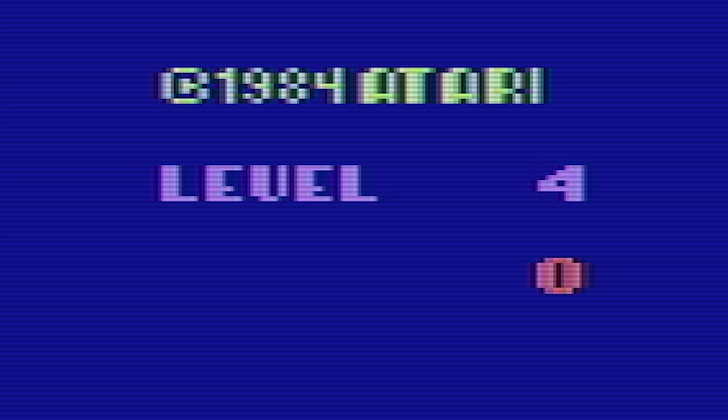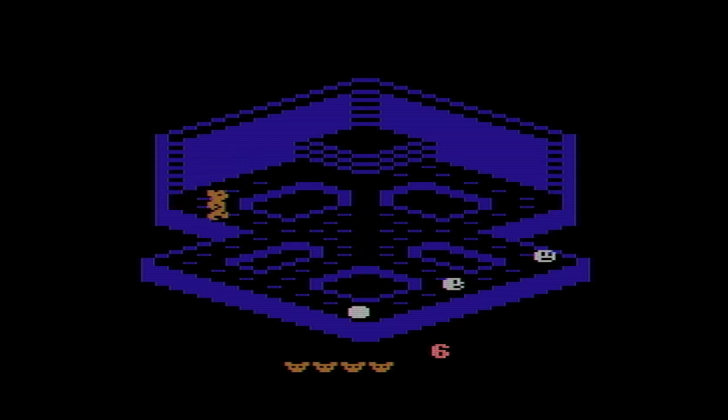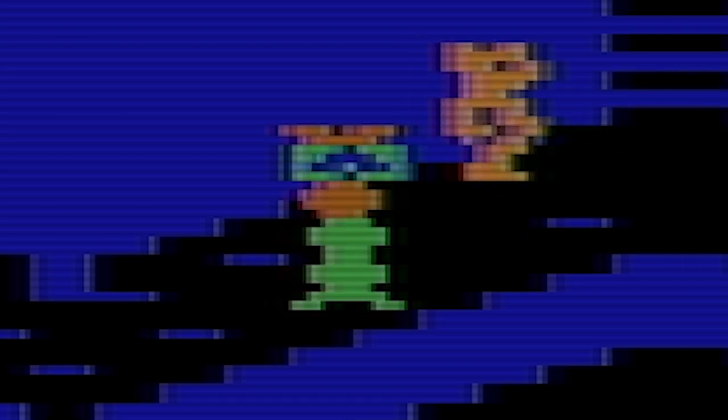When you start the game, you can select from eight different levels, and then the game drops you right in the middle of a maze. Pick up as many gems as you can — it's one hit and you're dead — while you avoid all sorts of enemies such as crystal balls, nasty trees, ghosts, skeletons, these creepy gem eaters, and eventually Berthilda the Witch.